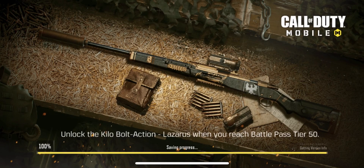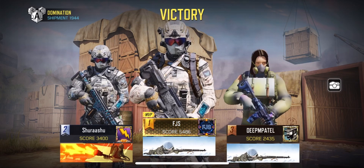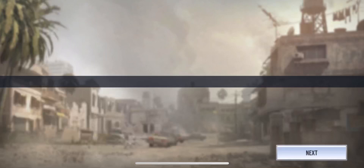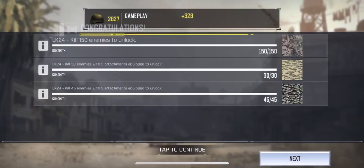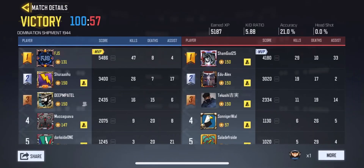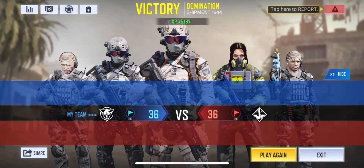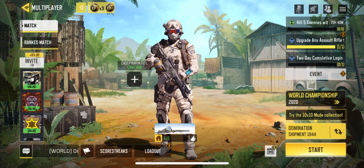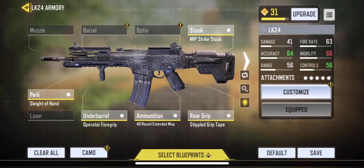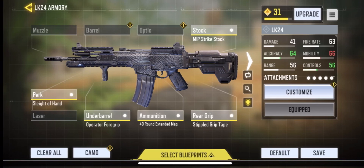Let me show you guys my LK24 real quickly. It's not maxed out yet — I still have some upgrading to do on it. Picking up MVP for my team. I don't have a battle pass or anything special; I haven't paid a penny, just playing all the free stuff. Alright, the LK24 — assault rifle, one of my favorite weapons in Call of Duty. Now we have the Gunsmith just like on consoles. I've got Sleight of Hand, the under barrel, 40-round clip, rear grip tape, and the stock. That's what I'm running for now. Hope you guys enjoyed this video — peace out.